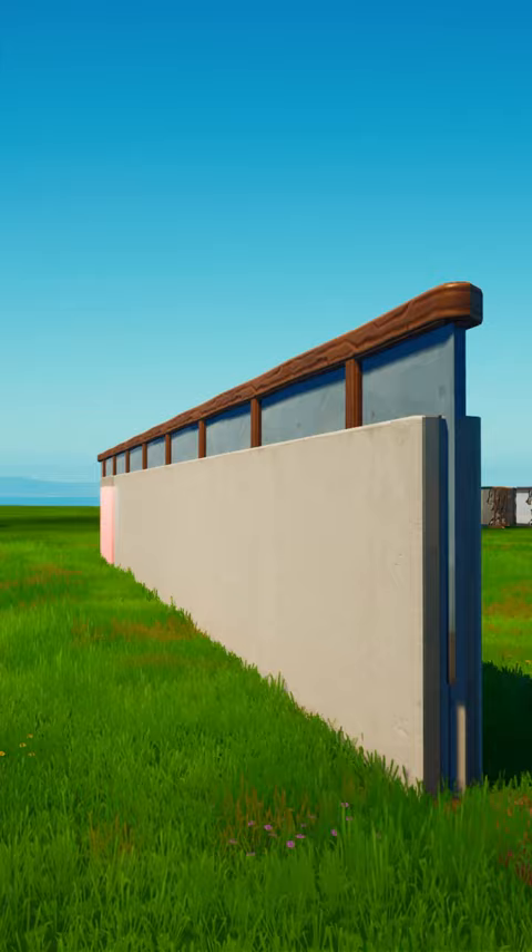Then it was onto the custom gateway at the front with the Academy logo, added in some trees, and a sidewalk out front. And there you have it! Come back here when you get your skin.